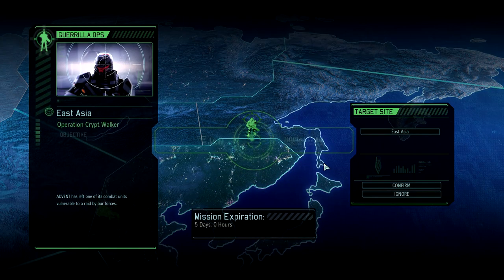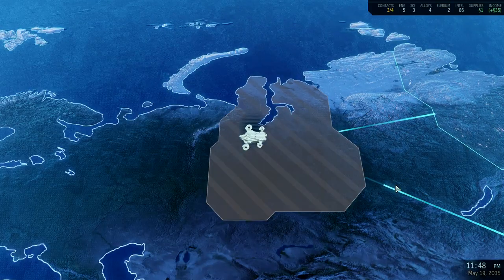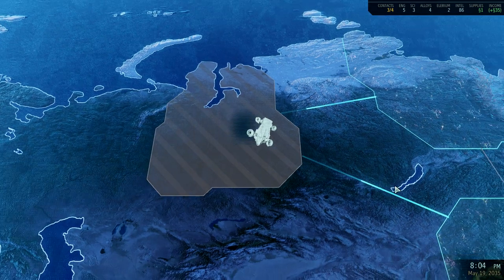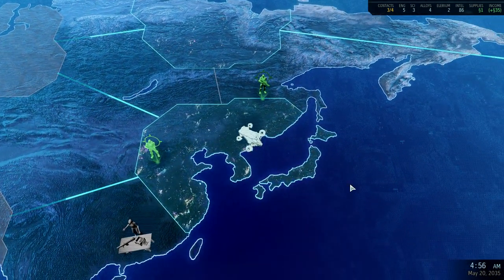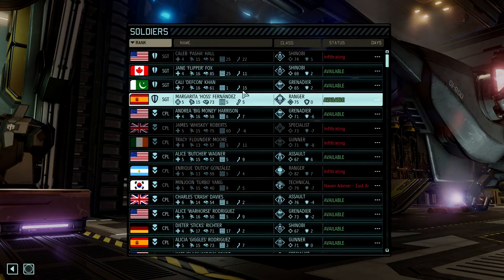Gorilla Ops. Moderate Heavy, five days. It reduces enemy strength. It's ambush and Advent troop column, which means there's not going to be a time limit on it — it's just a straight up fight them mission. And it's five days expiration. I am feeling like I want to do this. Setting course for East Asia. It reduces Advent strength in the region, so we're going to send a squad. We're going to send an awesome squad.